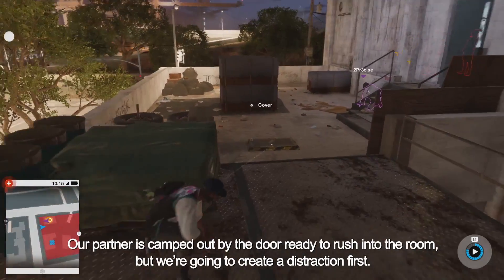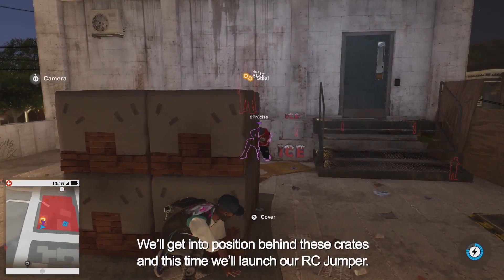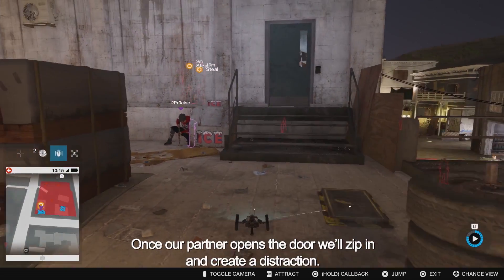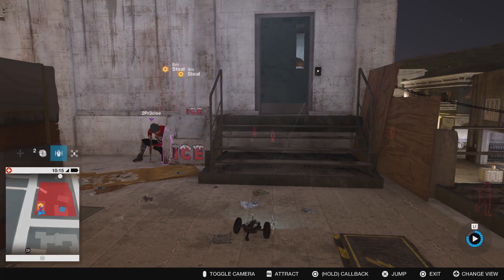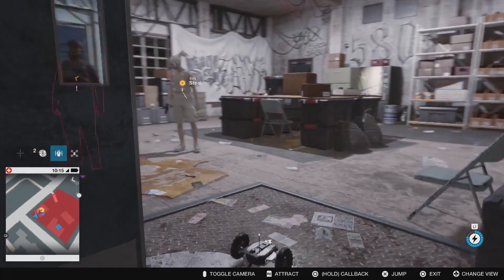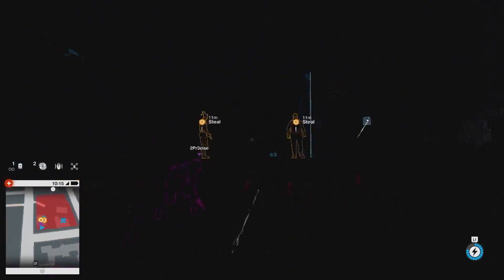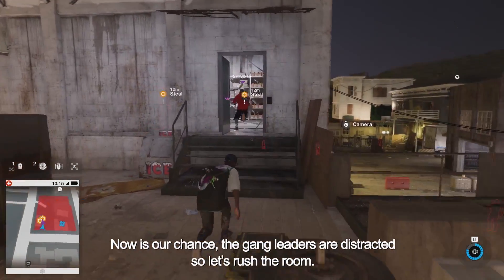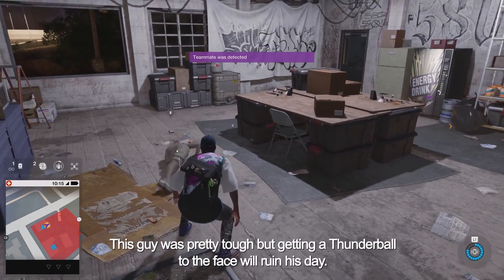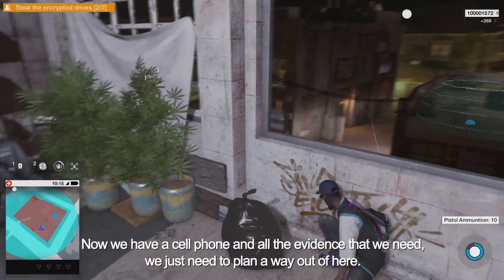Our partner is camped out by the door ready to rush into the room, but we're going to create a distraction first. We'll get into position behind these crates and launch our RC Jumper. Once our partner opens the door, we'll zip in and create a distraction — the RC Jumper can also launch foul-mouth taunts to make people angry. The gang leaders are now distracted, so let's rush into the room. Getting a thunder ball to the face ruins this guy's day, and now we have his cell phone and all the evidence we need.